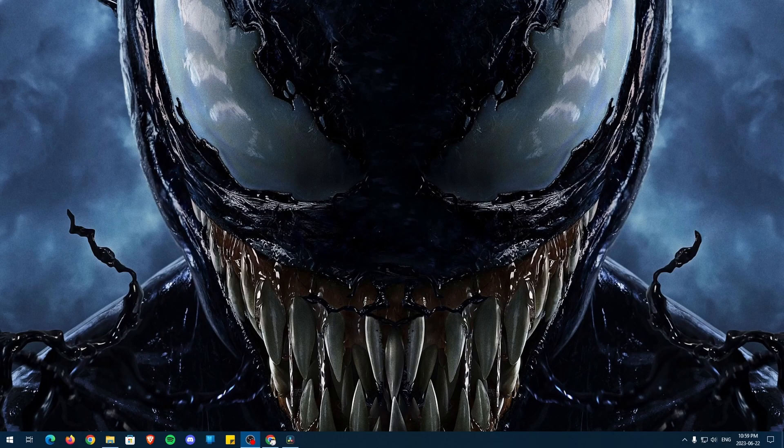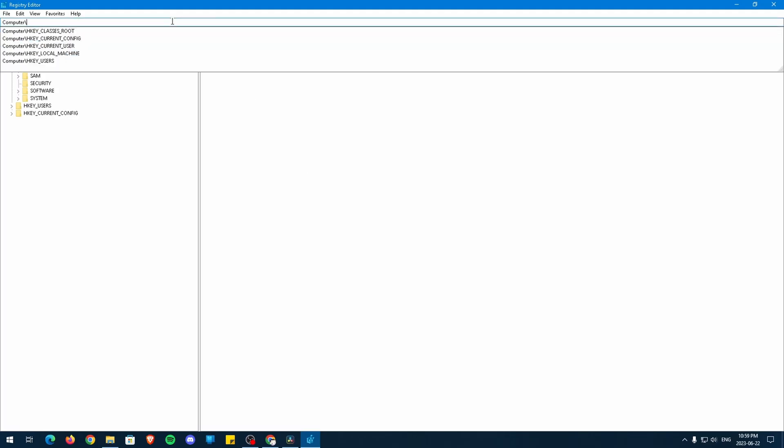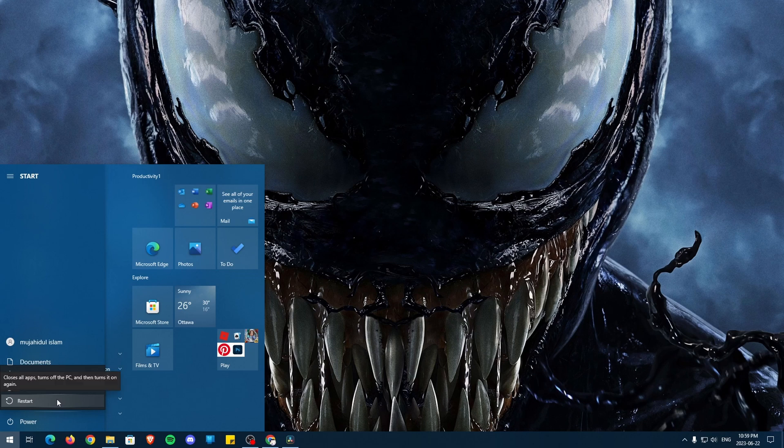To start the QoS optimization, type Registry Editor in Windows search and open as Administrator. Then paste the command from the description into the top box. Here, open the entry called Start by double-clicking on it. If the value is set to 1, you can exit the Registry Editor by pressing OK. If not, change the value to 1 and press OK. Now restart your PC so we can do the next step.